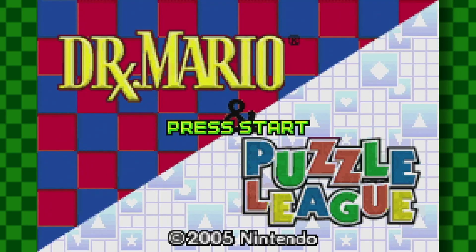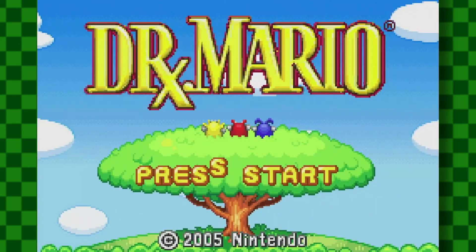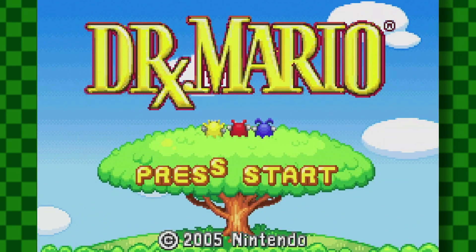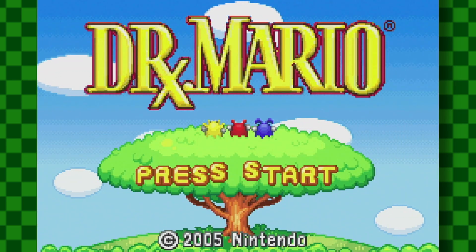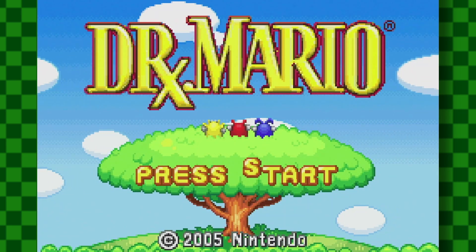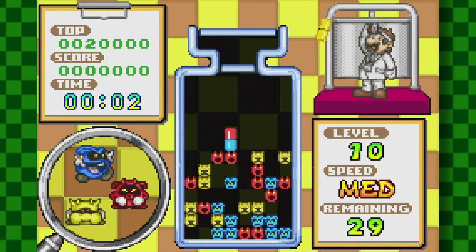Now I'm going to be teaching you how to die in Dr. Mario Puzzle League 2-pack on the Game Boy Advance. So what you have to do first is select Dr. Mario because that's the game we're dying at, not Puzzle League — I haven't even played that game yet. When the game begins you have to have the pills face upwards and make a massive line until you reach the top.